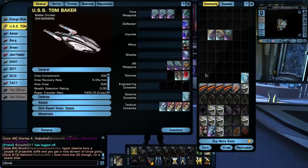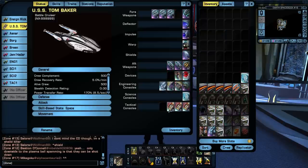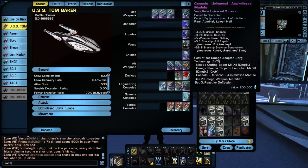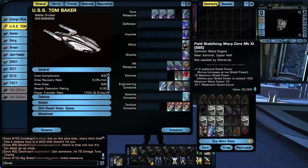I'm going with dual heavy cannons. I even have an extra forward slot now since my old ship only had three, so I can squeeze in another one. I'll put turrets in the aft, my kinetic cutting beam of course, and Aegis is all I have right now. I can only put one maximum shield capacity console in since I've only got one science console slot, but that's the most useful use of that slot. I'm going to move the universal VATA console up to an engineering slot so I can max out the tactical console slots with phaser damage boosters — that's the most useful use of your tactical consoles.